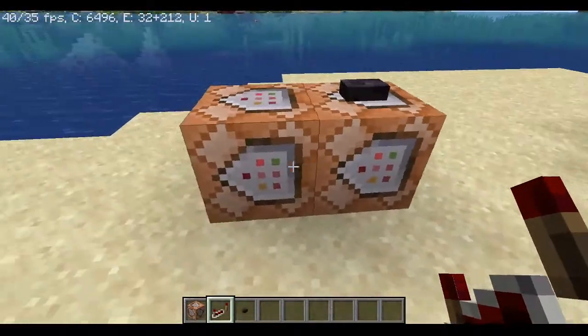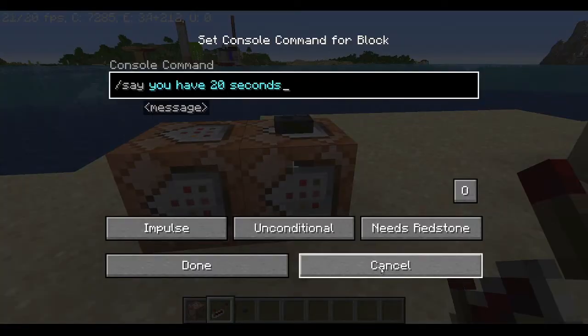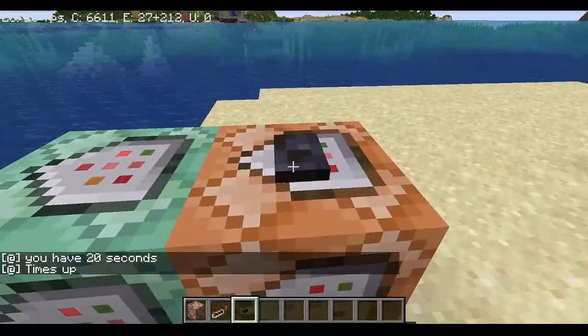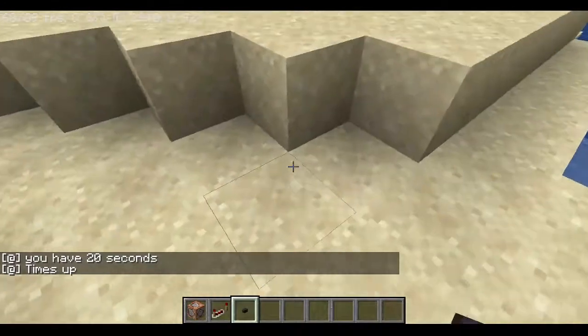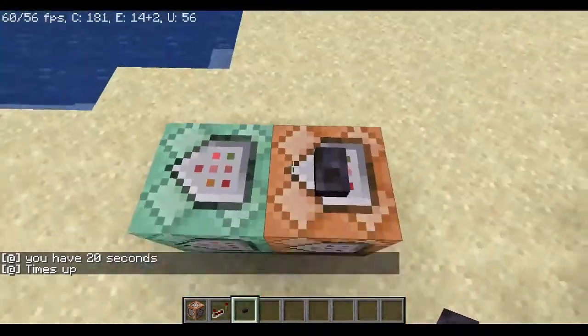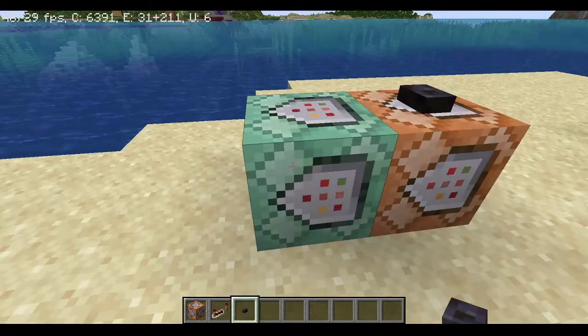Here is how you can actually do a wait command. I want this to say 'you have twenty seconds' when I click the button. If I just click this right now, it says 'you have twenty seconds' and 'time's up' at exactly the same time, which doesn't really make sense. I want 'time's up' to appear twenty seconds after it says 'you have twenty seconds'.